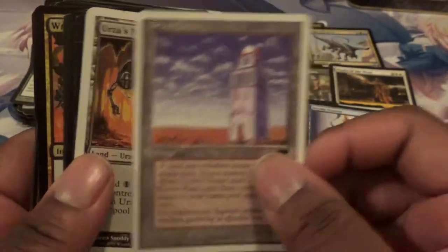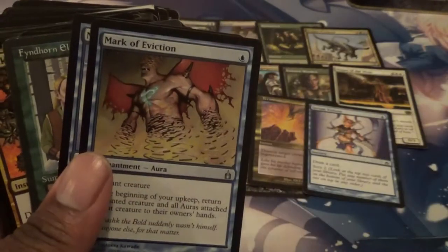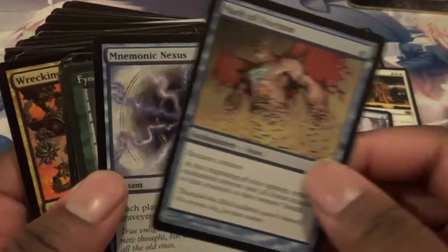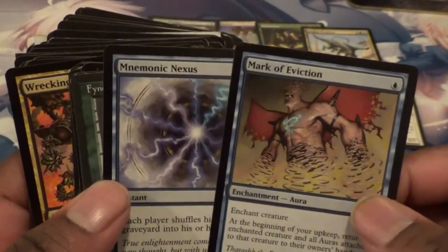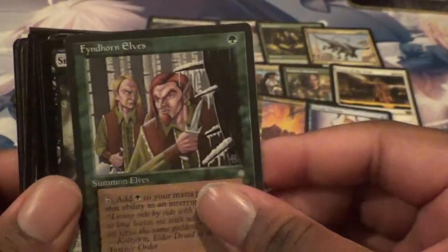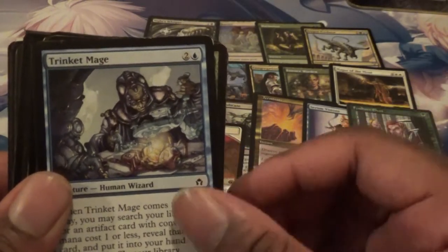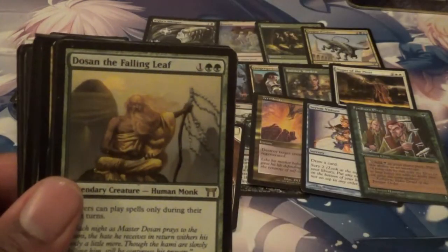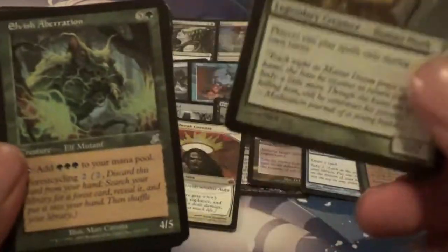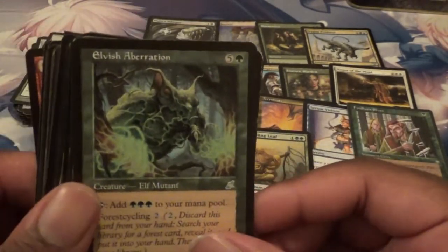I got some Urza Lands — oh wow. A Magma Jet — always cool too. There's a Mark of Eviction and a Mnemonic Nexus — this is kind of cool. Got a Fyndhorn Elves — can never have enough of those. A Smallpox — I have this in my binder. Trinket Mage — I think that's the third Trinket Mage I've had. I got Dosan the Falling Leaf — okay, I'll take it. Dosan's good. Elvish Aberration. Another Echoing Truth.